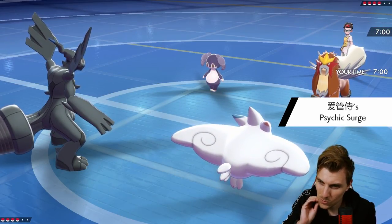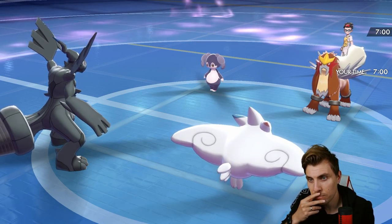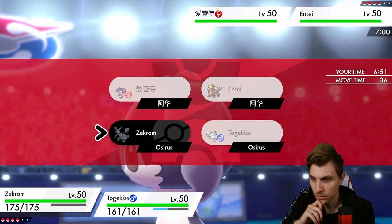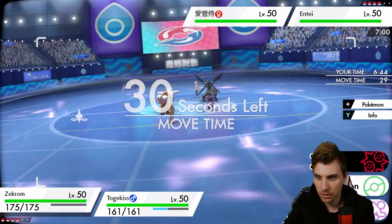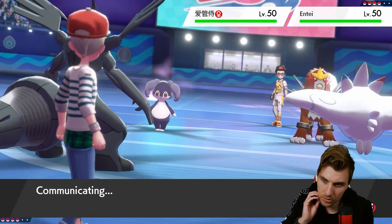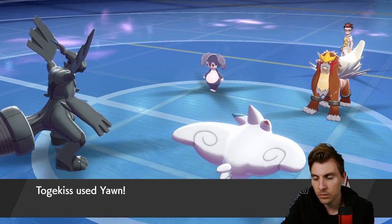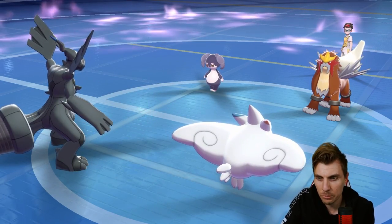We're going to see Bulldoze as an option and they can Extreme Speed. We could go for a Yawn onto Entei — or Dragon Dance and switch into Tapu Fini. Just a Bulldoze — that makes it a little more obnoxious. We could go for a Yawn into Entei, which kind of stops us bringing Tapu Fini in the next turn potentially. But then are they just going to switch out if they're Yawned? Sacred Fire — so we don't need to worry about Bulldoze. No redirect from Indeedy either.